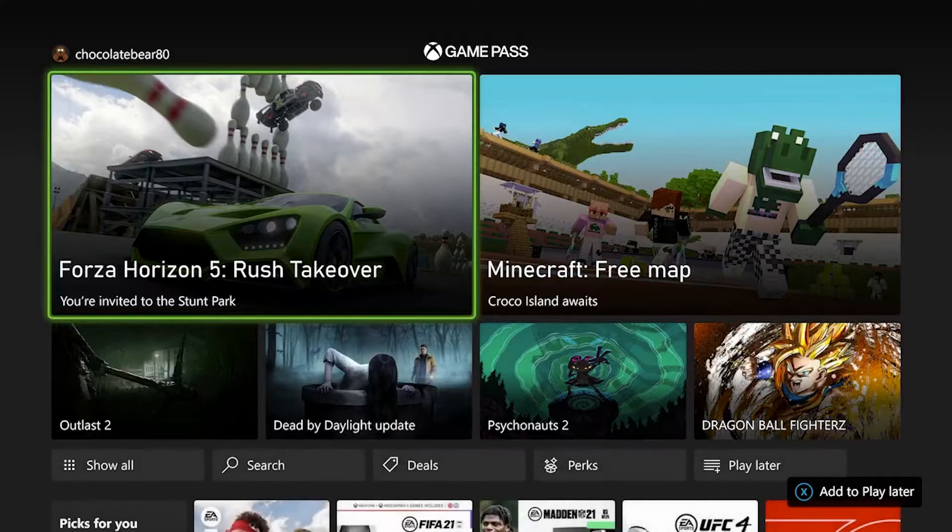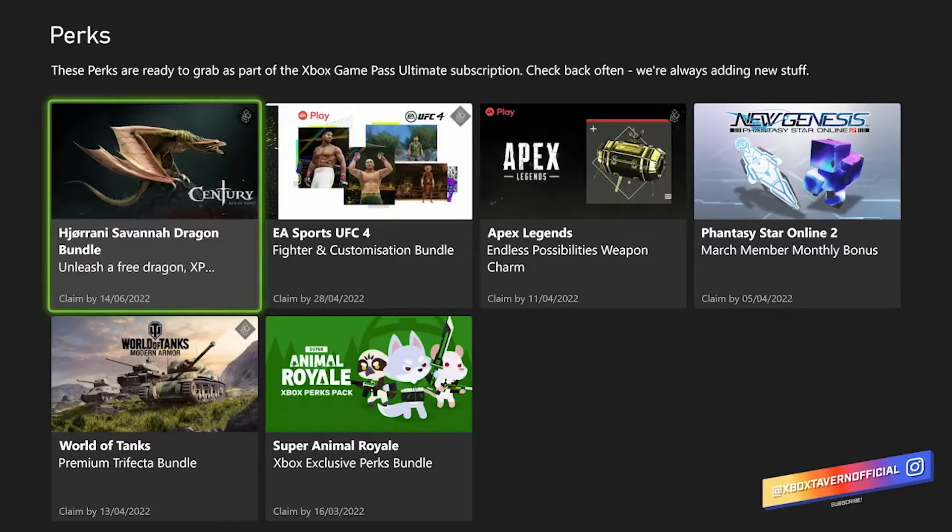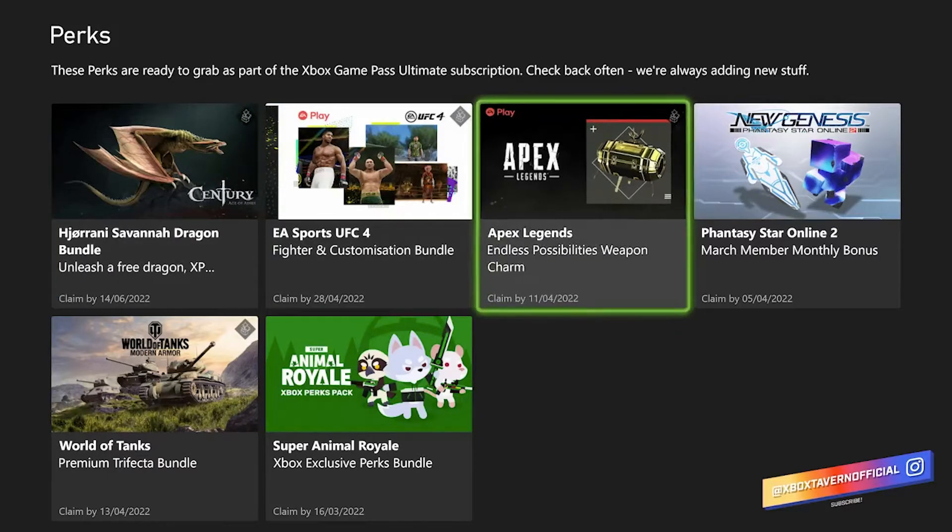Welcome back to Xbox Tavern, my name is Daniel. Today we are talking about Apex Legends and the endless possibility weapon charm you can unlock with Xbox Game Pass.